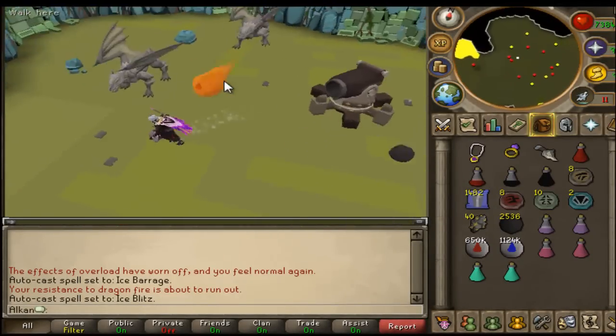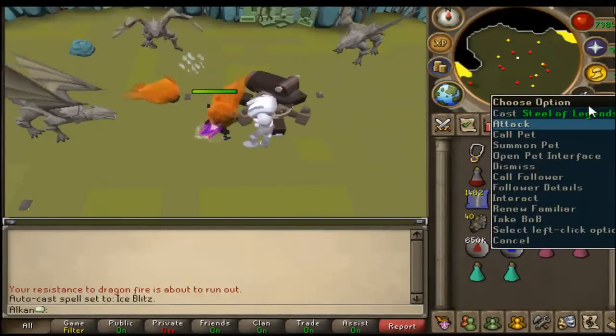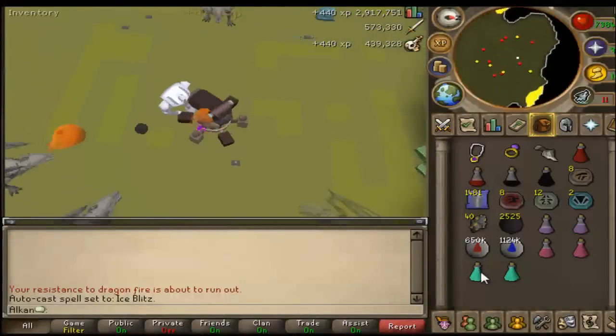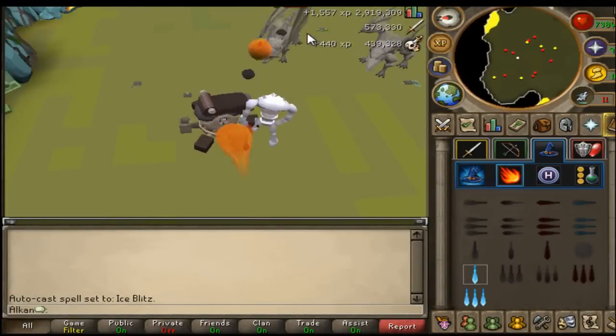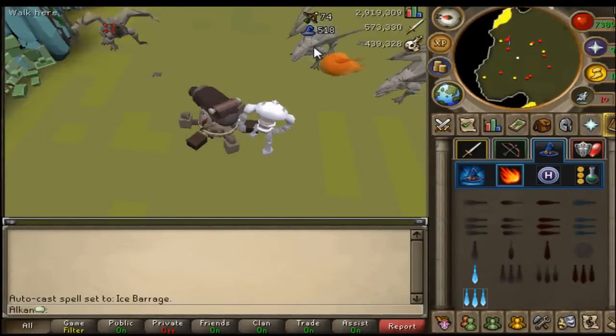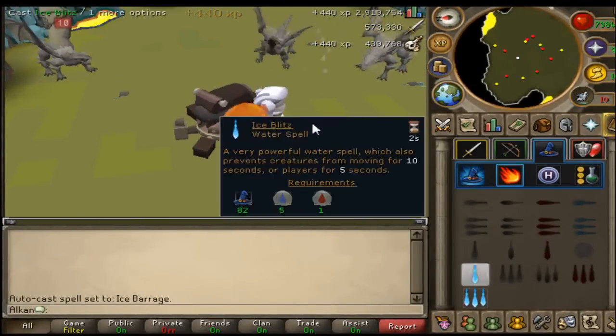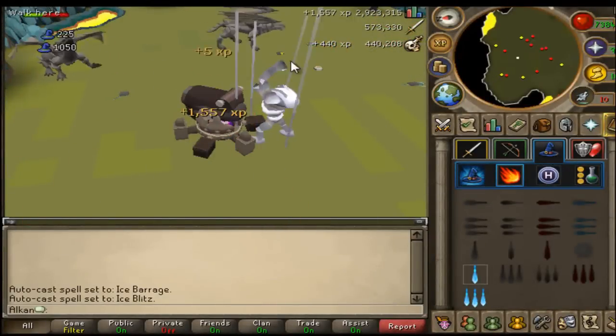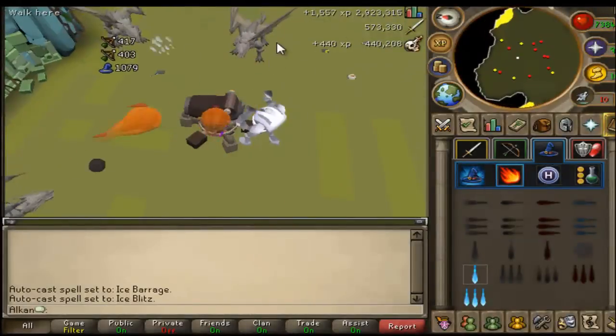I remember when this dungeon first came out, me and Lamar were both like 'wait, is this 99 Smithing for free?' We used to think that with all the anvils and all the dragons, this basically means an unlimited supply of bars. We thought this was the best way to get 99 Smithing for free - that was before the dicer days though.